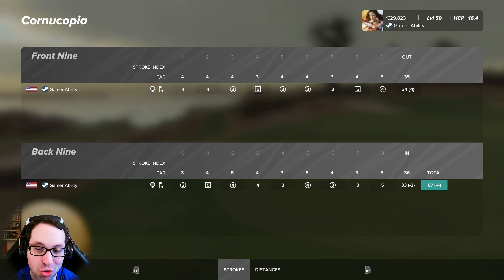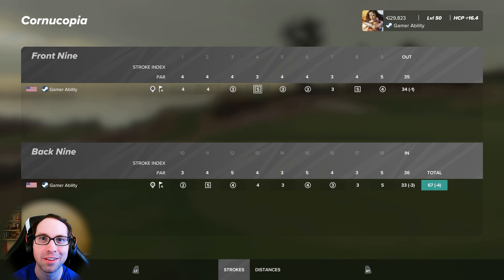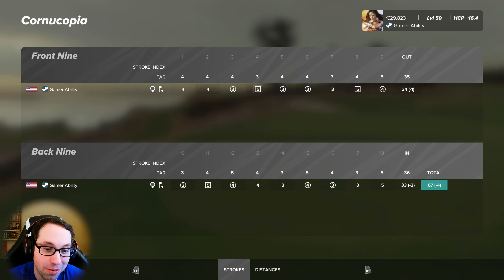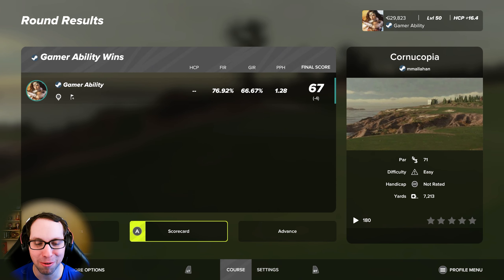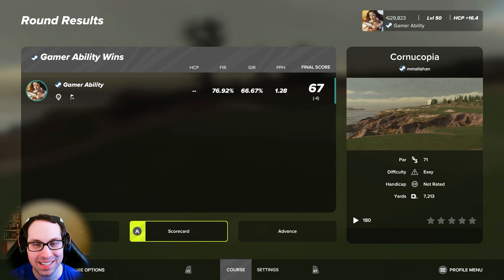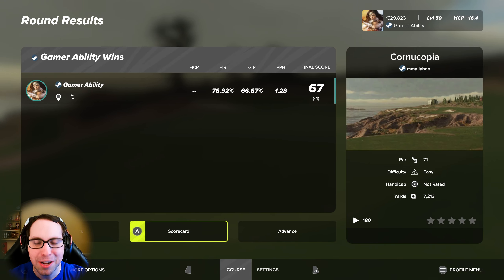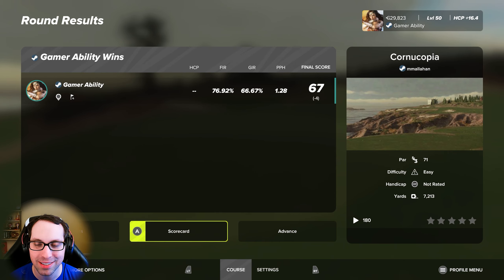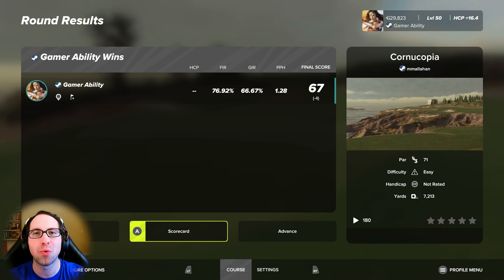Let's take a look at the scorecard. Cornucopia by malahan was phenomenal — one under on the front with a dedicated double, an unofficially dedicated bogey on eight, then an official birdie dedication as well on the front. Lots of exciting dedications on the front nine. On the back nine we had a birdie dedication, and then that final par dedication — some might say it was just as sweet as a birdie or eagle, given how it happened: eyes closed, shanked it right, underswung, perfect flop in for par. What a golf course — amazing design from il malahan. Get on out there, play this course, let me know how you shoot in a comment down below. Subscribe for more and I'll see you next time — have a fantastic day, everybody!